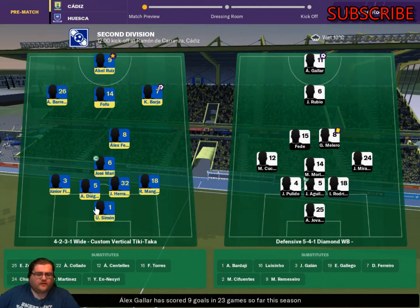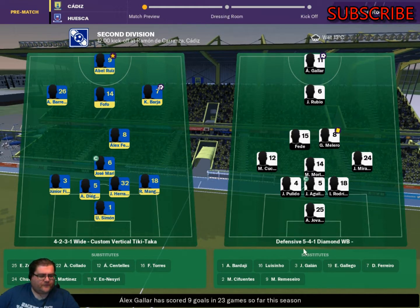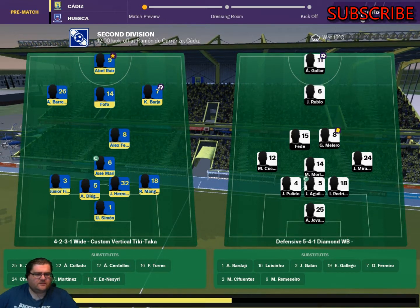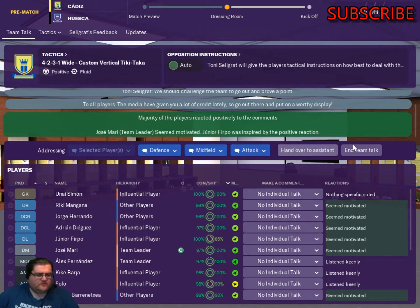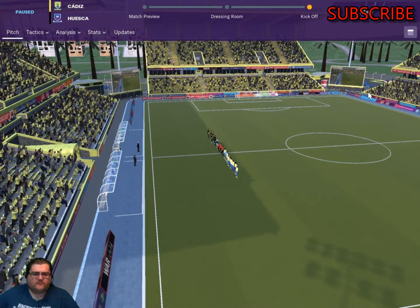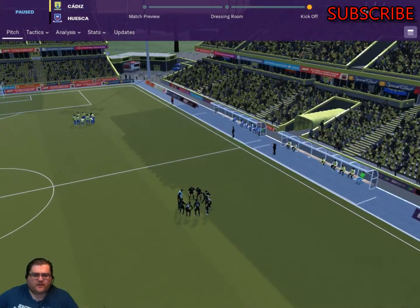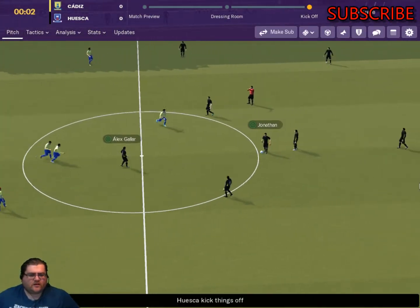We're playing a 4-2-3-1 custom vertical tick attacker against a 5-4-1 diamond with wing-backs. I've never seen this played by them before. Players look motivated — that's pretty good. Let's go to kick-off. We'll be in our yellow and blue; they'll be in black with turquoise numbers.